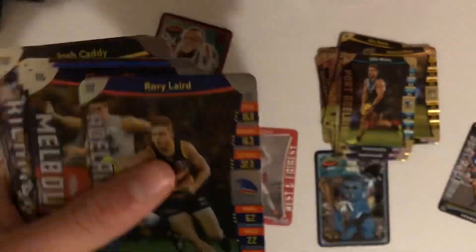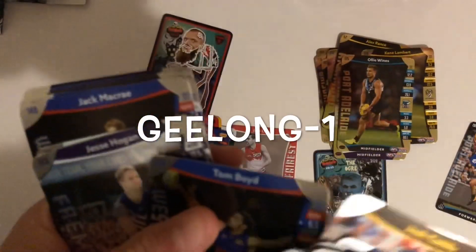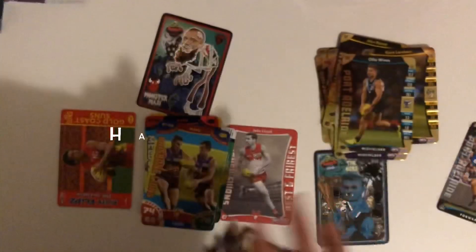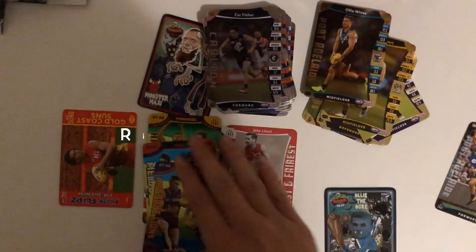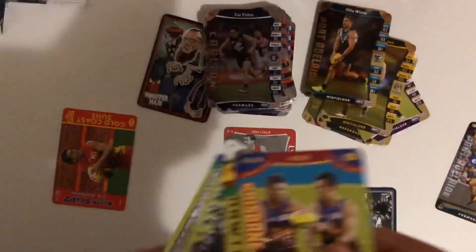Quick recap of the silvers: Clayton Oliver, Toby McLean, Wingard, Caddy, Gunston, Boyd, Hogan, Stewart, McRae, Goldstein, Houston, Bontempelli, and Oliver. Quick recap of the golds: Wines, Lambert, Fyfe, Rance, Wines again, and Rioli, Kelly, Martin, and Ruffhead. And a quick recap of the battle teams: Brisbane, Melbourne, Hawthorn, Colton, and North.